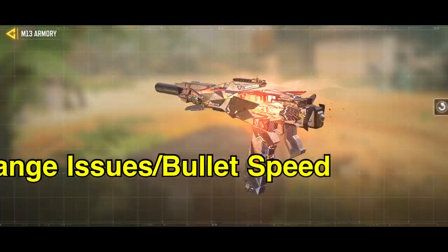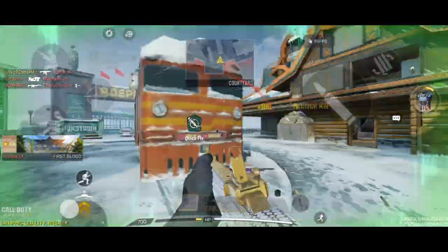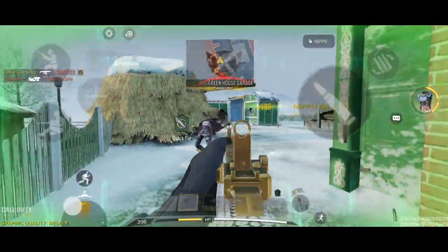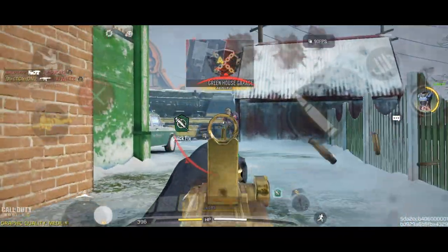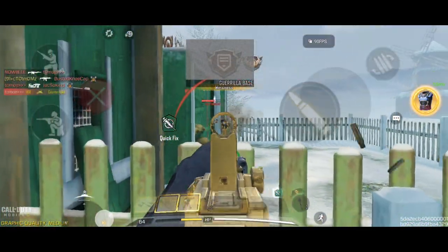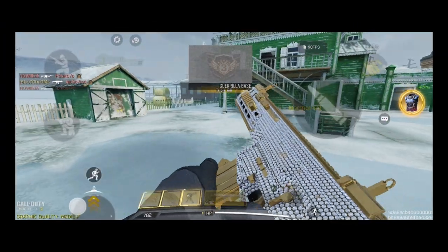If you want the M13 without issues in long range, you have the Kilo 141. It has the same attributes as the M13 but with slower fire rate, but best-in-class bullet spread and recoil amongst the top assault rifles. This gun is the true definition of what an assault rifle should look like — good for holding angles and very strong mid-range performance. But the Kilo is not the best assault rifle in Call of Duty Mobile.